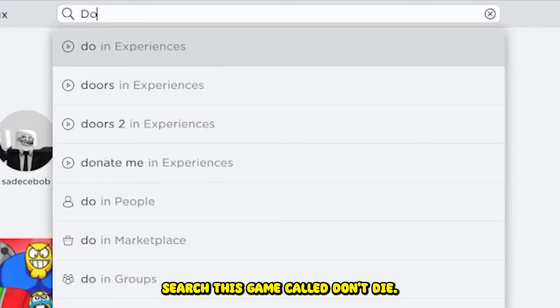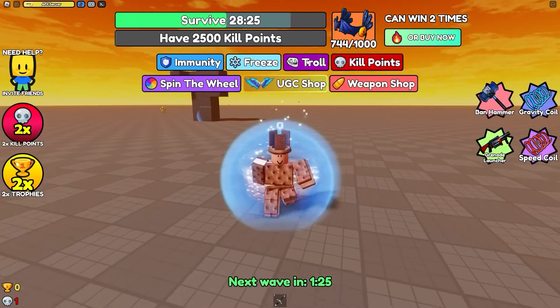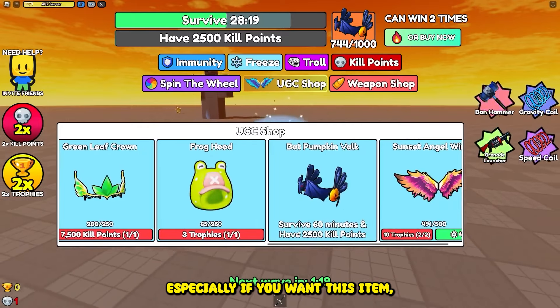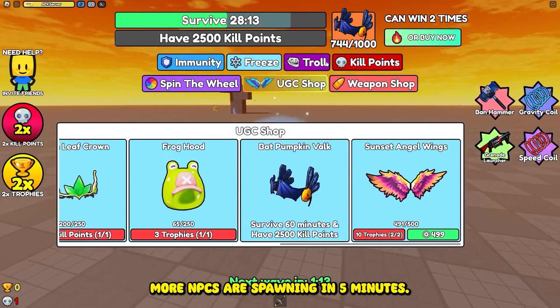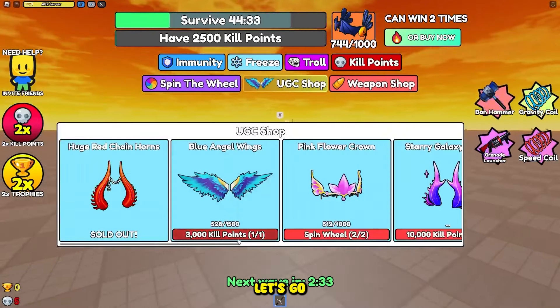Search this game called Don't Die. All you need is to kill the NPCs and get a bunch of free limited items. Especially if you want this item, you have to survive 60 minutes and have 2500 kill points. More NPCs are spawning in 5 minutes, so just try to get as many kill points as possible.